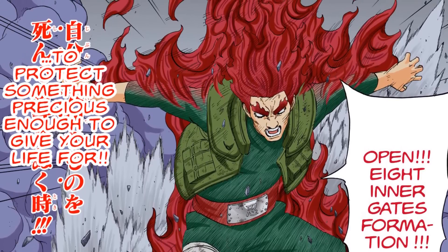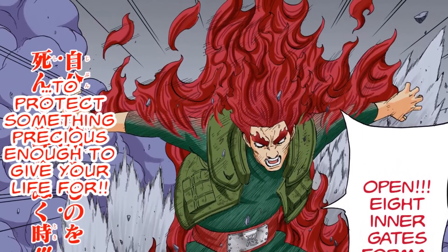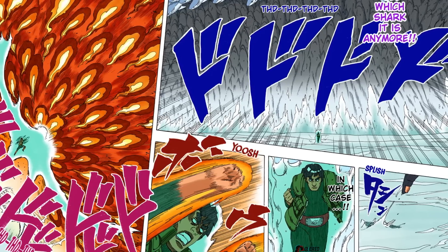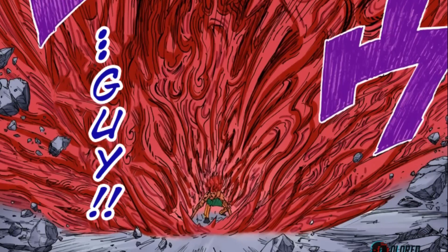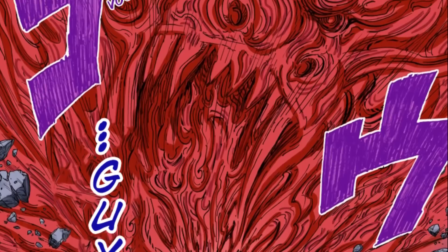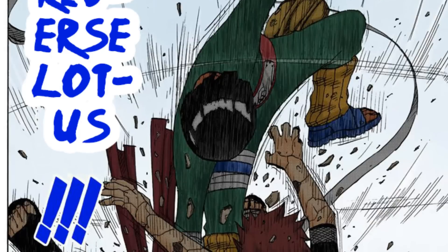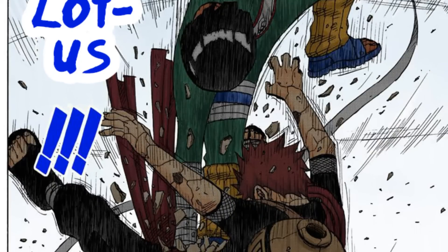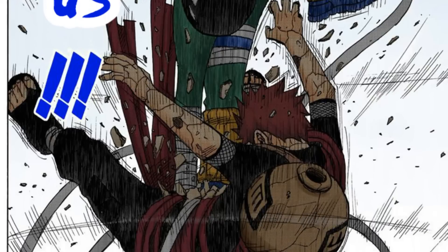We can't really quantify how many times more powerful Guy gets from gate to gate — he obviously gets much stronger. We see him use the sixth gate a couple of times, then the seventh gate a couple of times, and the eighth gate once. Each gate he progresses to is a massive power boost. We never see Guy use the fifth gate — the one Lee used against Gaara — which would have been a good comparison, but we have something else: the eighth gate, used by both Might Dai and Might Guy with very different results.